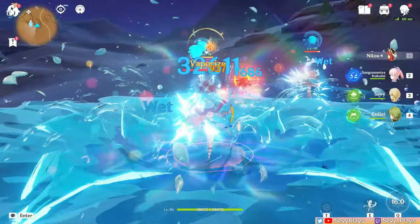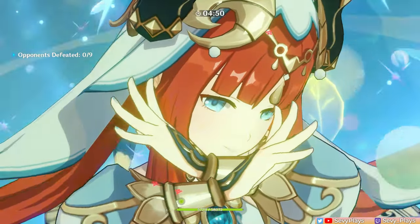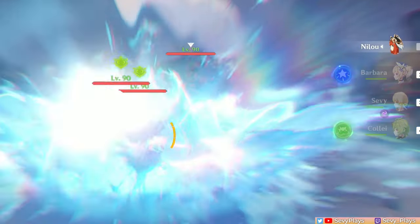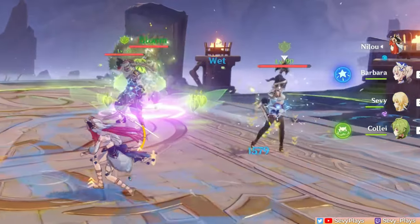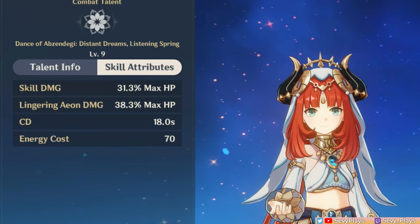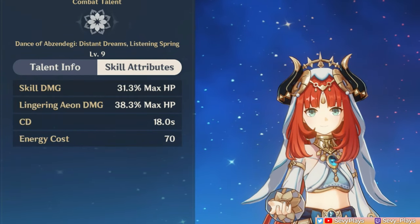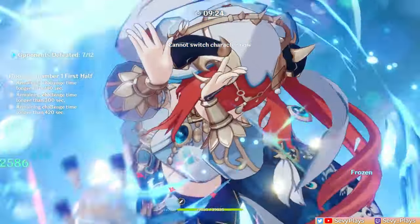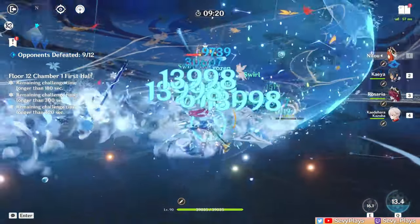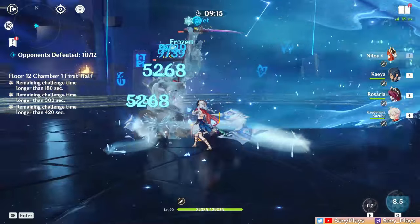Moving on to her burst, it's very simple. It deals two instances of hydro damage — the first upon casting in a large AoE around her, and any enemy hit gets applied with a lingering Eon, which makes the affected enemy take a second instance of hydro damage afterwards. Both hits have hydro application, and the damage multipliers are quite large. So in a bloom team, it's the hydro application that's more valuable. All in all, even if these abilities are geared for Nilou's bloom teams, the fact that they are a good source of hydro application for triggering reactions does make her have some potential for other non-bloom teams.